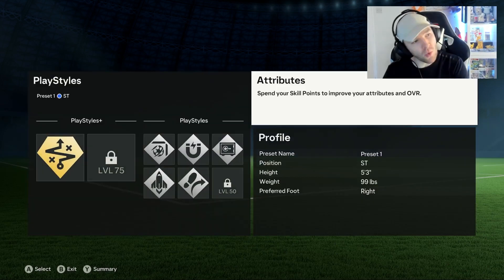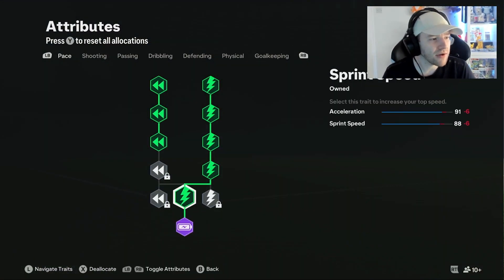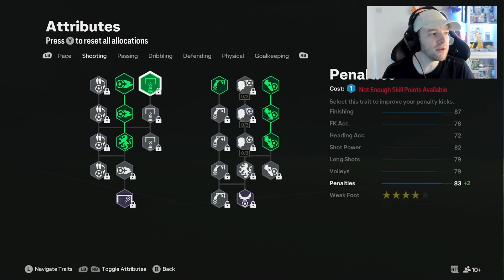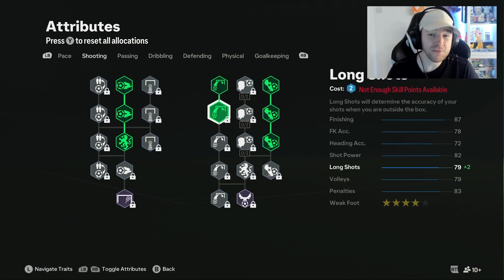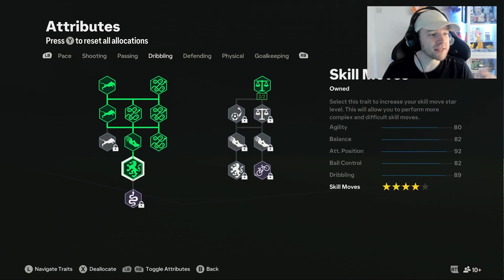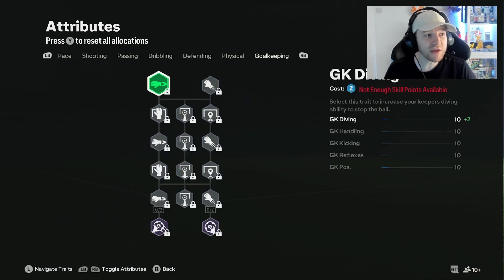Let's show you what I've got for my attributes. With acceleration, we've just gone all the way down to get ourselves the cheater archetype — feel free to pause on these and take a look. Shooting, this is what we've got at the moment; I would like a little bit more on my long shots, but I did sacrifice that for the pace because getting in behind, you can do it on this FIFA. Next up, dribbling — we've gone down to the four-star skill moves and we will be working our way down next to the five-star skill moves. Absolutely, it is needed.